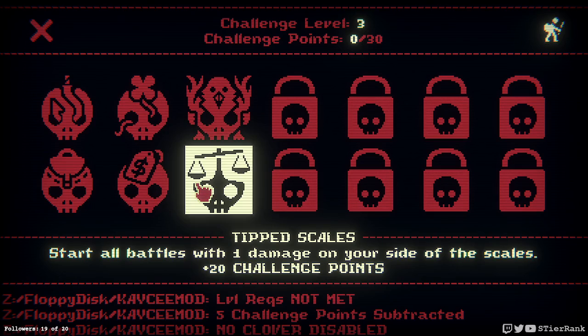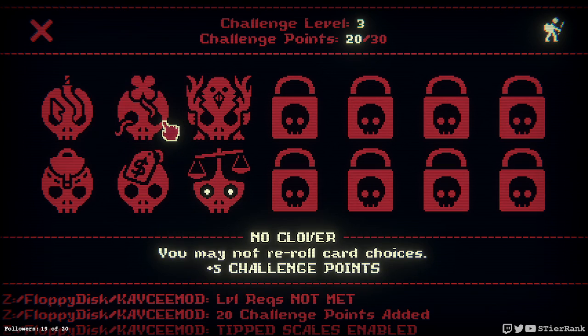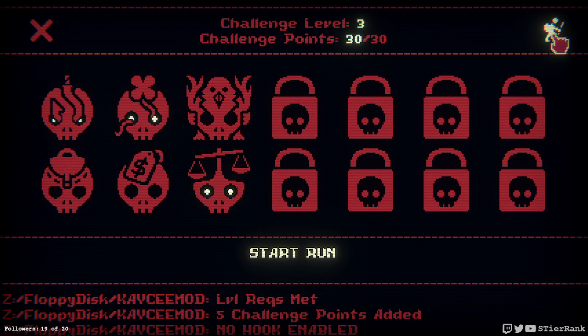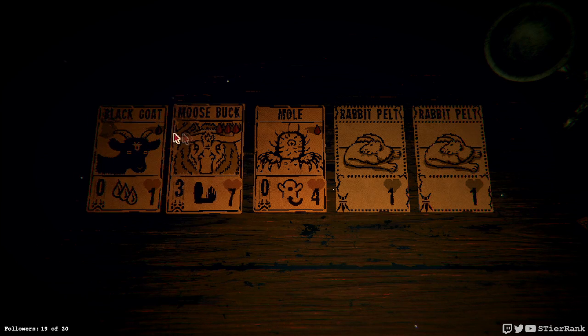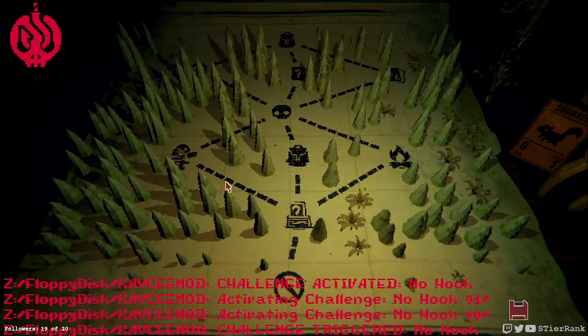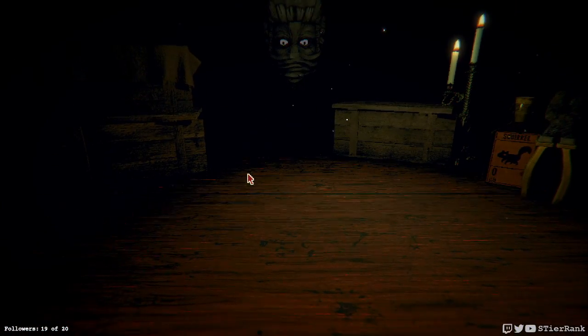Hello and welcome, this is SDR Rank. Today I'm playing some more Inscryption Casey's mod. I'm going to start off with the tip scales — start all battles with one damage on your side of the scales, plus 20 challenge points. I'll also do no clover and no hook, so we have a chance at getting some pelts that aren't too expensive. This is 30 challenge points, so we'll see how hard it is. I chose the starting deck I unlocked — it has a goat, moose buck, and a mole. We'll see how it goes.